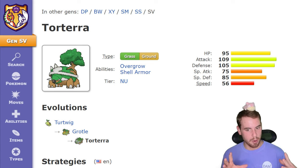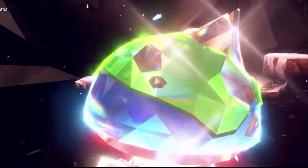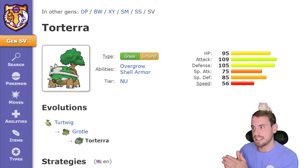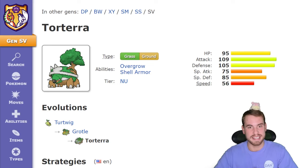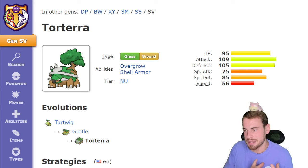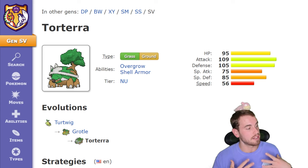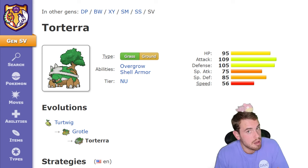Torterra is very physically bulky with a higher defense than special defense, so we'll want to lean towards special attackers most likely. Its hidden ability Shell Armor might be a big deal, but it might not. If Torterra ends up spamming something that raises its defense, like Curse, then maybe Focus Energy and critical hits help us a lot. Otherwise, it's probably just a nice cherry on top to get rid of Shell Armor, but probably not a must.